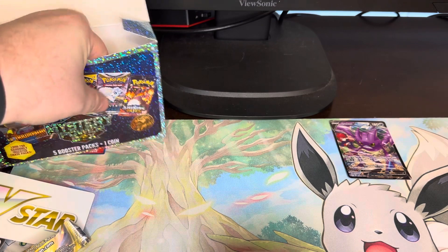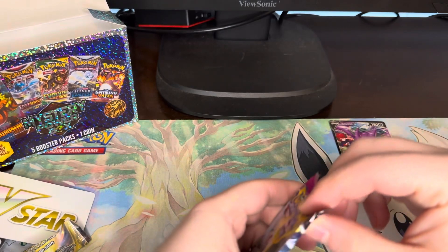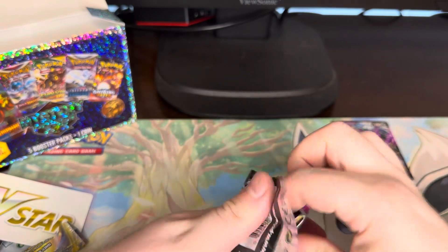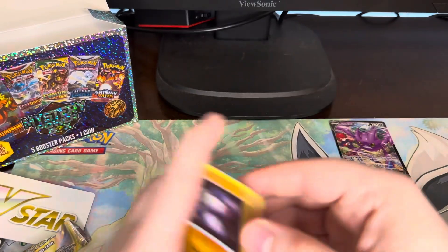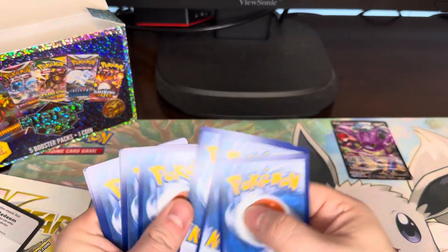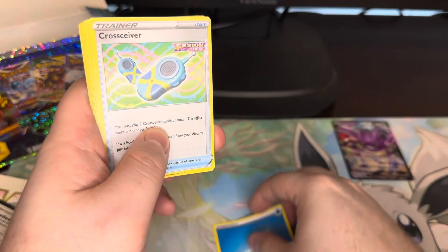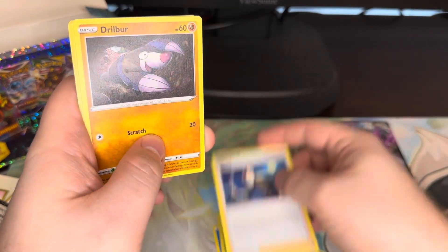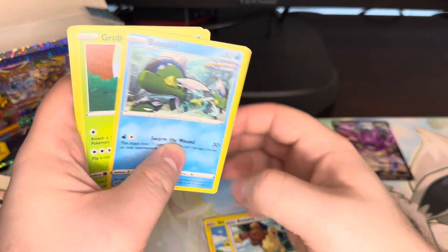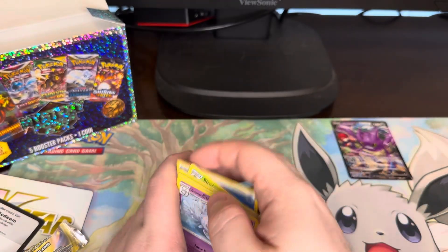Should have three packs left, and don't forget about that coin — which I know everyone's just waiting for. What is that coin? You're asking yourself at home, or wherever you're watching — you could be watching it anywhere. Water Energy, Corsola, Simisage, Cindy, Joltbert, Shinx, Buneary, Basculin, Grubbin, Onix, Galarian Corsola, Cursola. Not what we wanted.